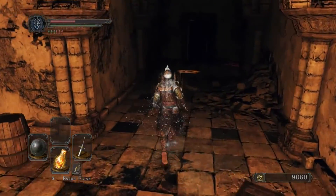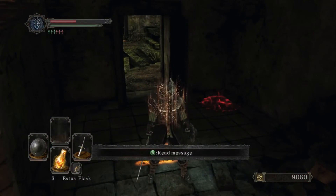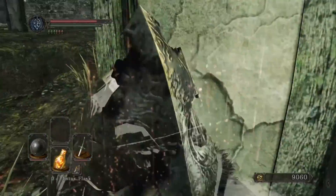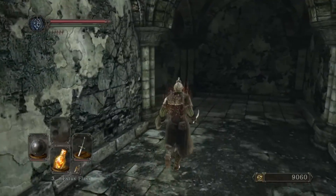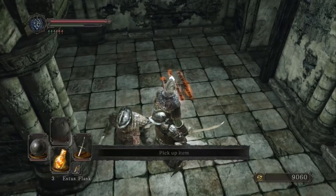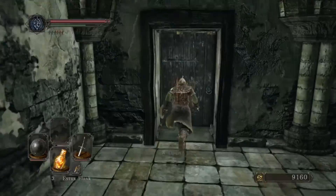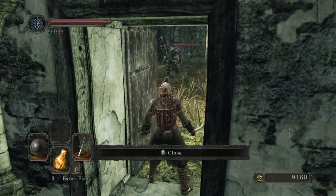I don't even know which attacks you can parry on these guys, but whatever. This can be a difficult area if you're not careful. There is an arch to the left. There he is, and then there are some guys around the corner. Just regular hollow enemies. I can't remember which item this is — a German effigy. I can't complain about that.